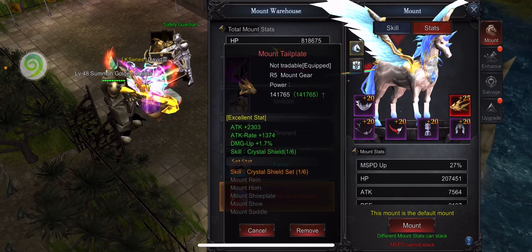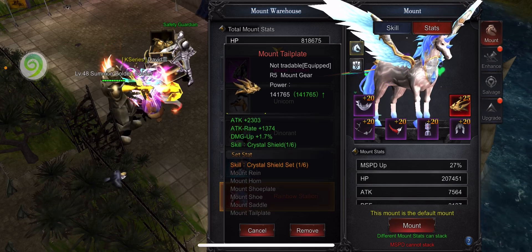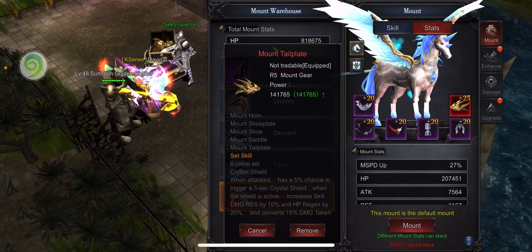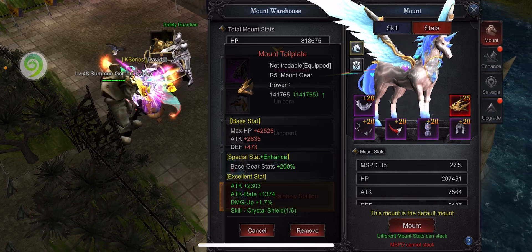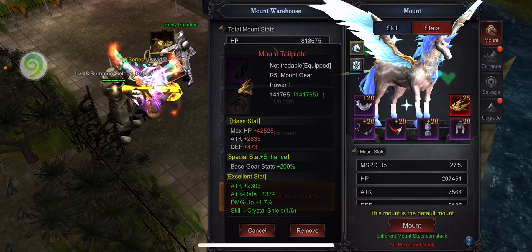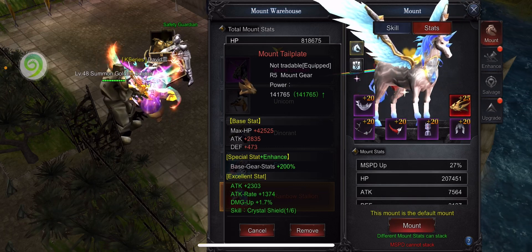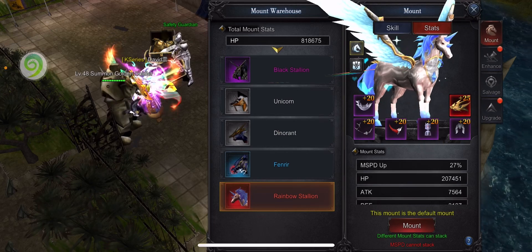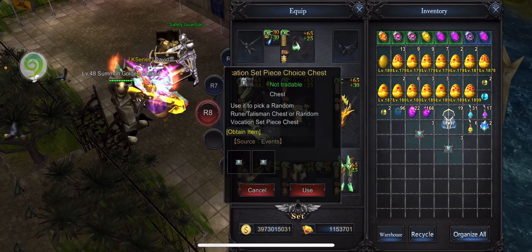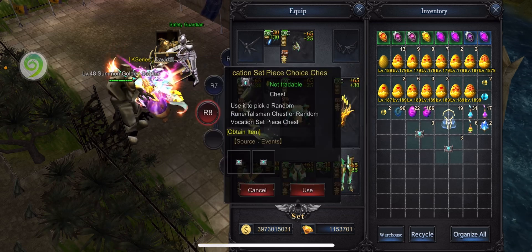I'm pretty happy about that. I got three options with one skill called Crystal Shield. I think it requires six pieces to activate the specific skill, so it's a long way to go, but I'm happy about the attack. It also says if I upgrade to level 25, I get a base gear stats 200% boost, which is super good. I also got another chest for the vocation set, which I already have a lot of.